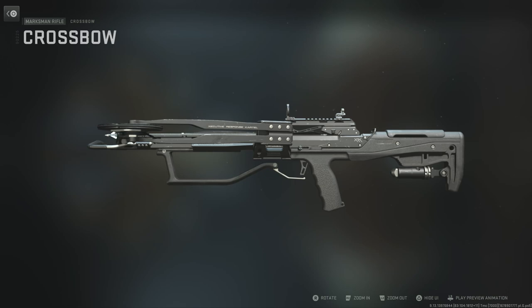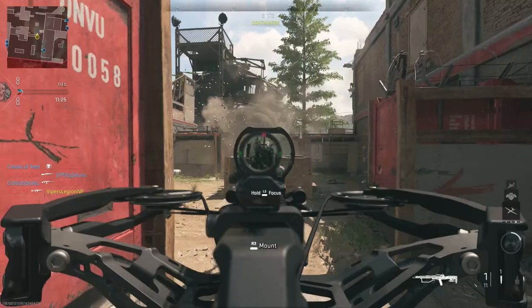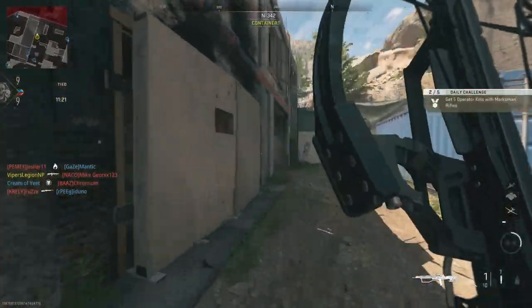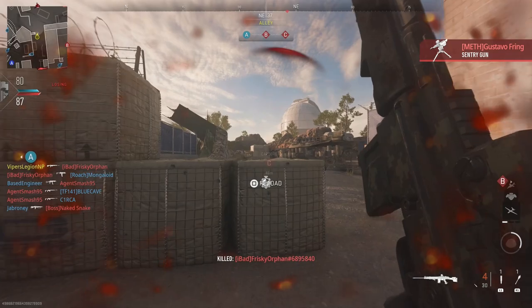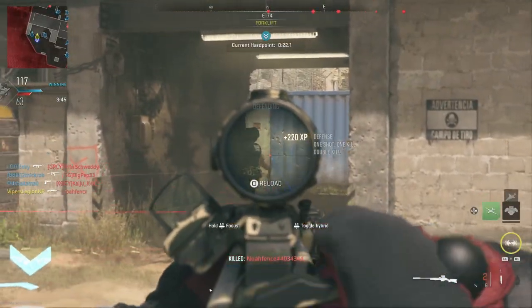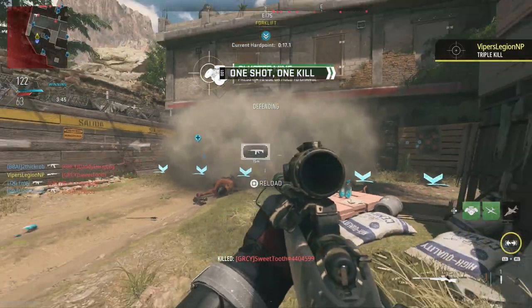A Marksman Rifle that I would not recommend for this challenge is the Crossbow, since it's a single shot and you have to continually reload each bolt — that will take you way too long and you won't be able to get double kills as efficiently. Whereas with the LMS, because it's semi-automatic, you'll have a much better time getting double kills. And with the SPR, even though it's a bolt-action rifle, it still does a lot of damage and you're able to rechamber quickly enough to get double kills.